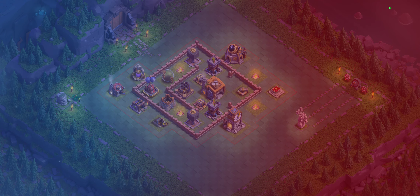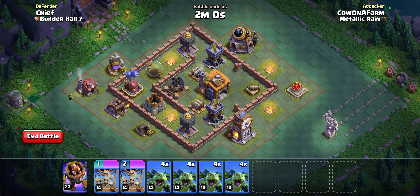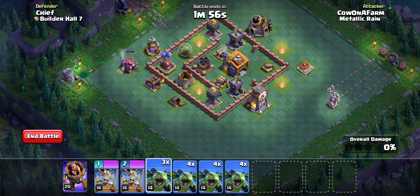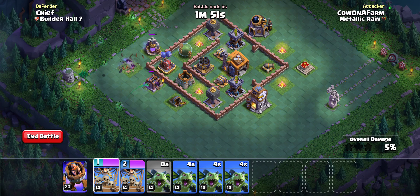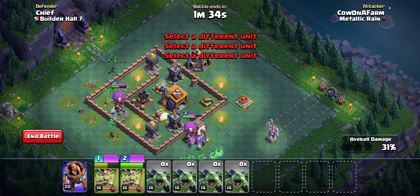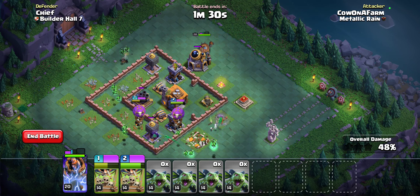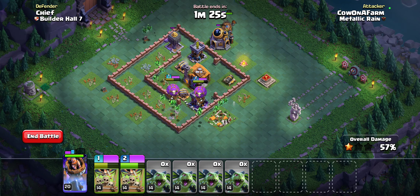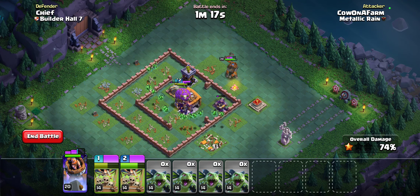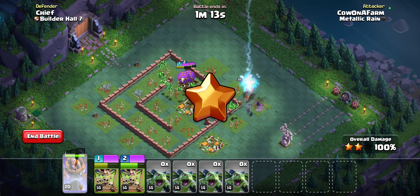Dropship and minion — I'm surprised they're giving us that. We start from this side, drop a balloon to take this out, drop one right here to take this out. Tesla is a thing, but assuming there are none, we should easily take this out and just tank the two other air defenses. This was a lot easier than I thought it'd be.